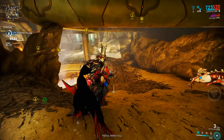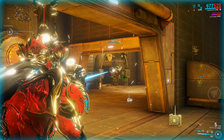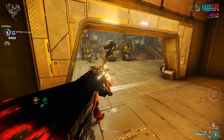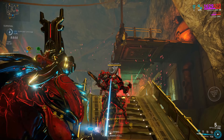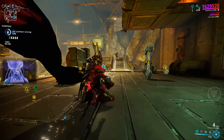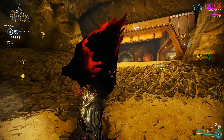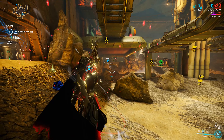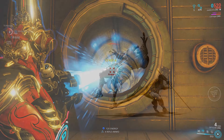During the devstream we got a glimpse at the Mesa Deluxe skin. It's a work in progress and it's a bit of a Conquistador-themed skin with coattails, and Geoff mentioned that her Regulator pistols might look like muskets or some kind of old flintlock pistol. I really like the look of the Deluxe skin but the helmet reminds me of one of Ivara's helmets — the Loxley one, the Robin Hood one with the feather. What do you guys think?